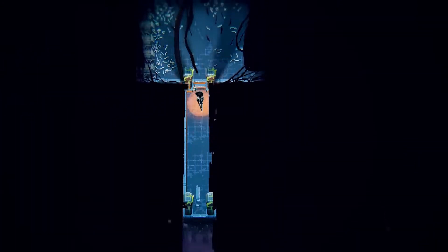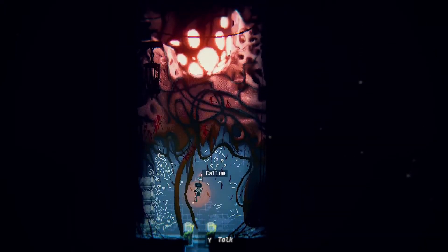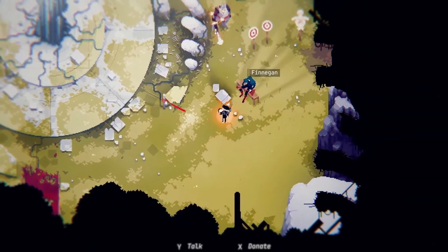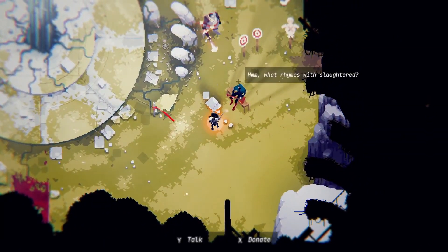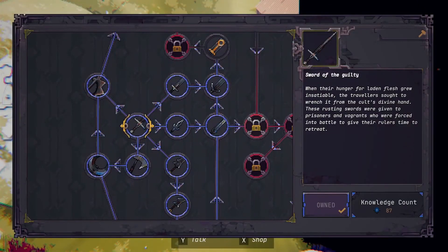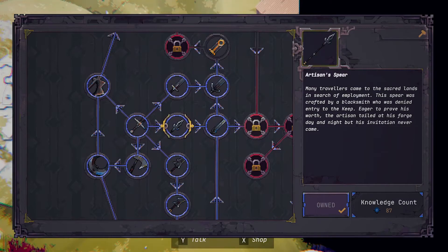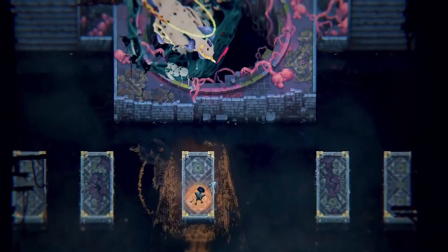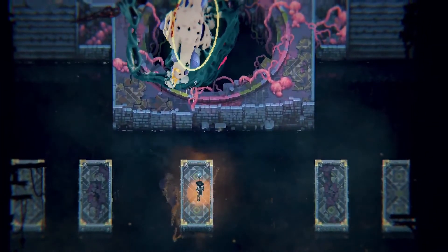During your journey, you'll encounter many other travelers — some of them hostile, but many still friendly. You'll encounter merchants, aspiring artists, or perhaps vendors who can join your group and help you unlock permanent upgrades. You'll also encounter beings so powerful that your entire existence is merely a small annoyance for them.